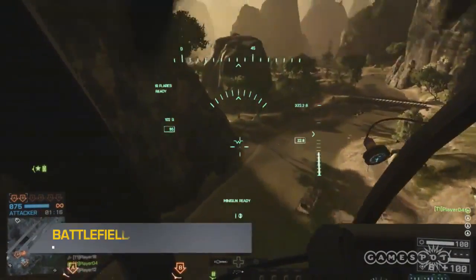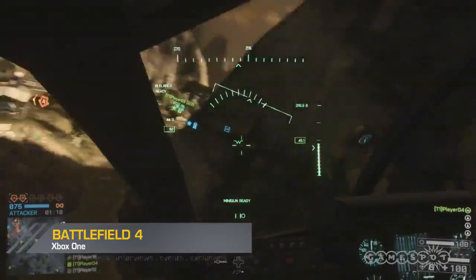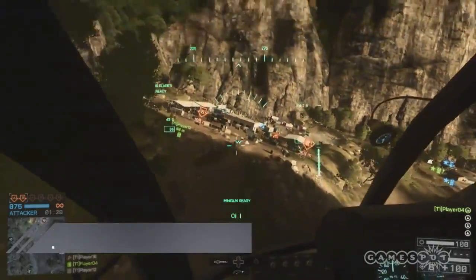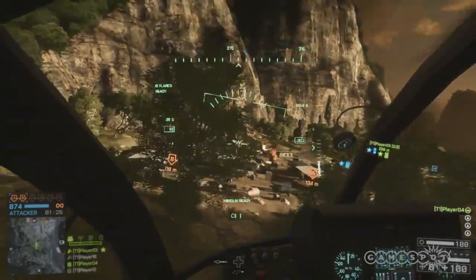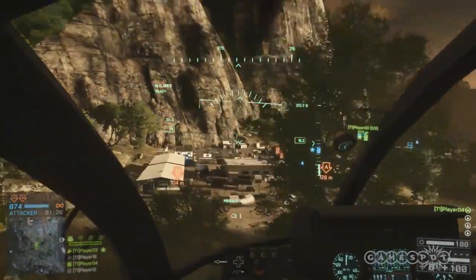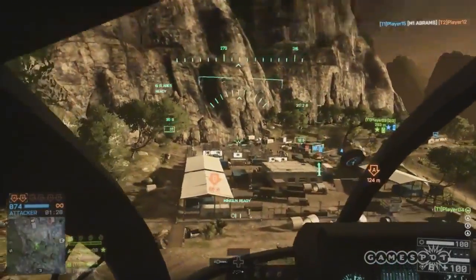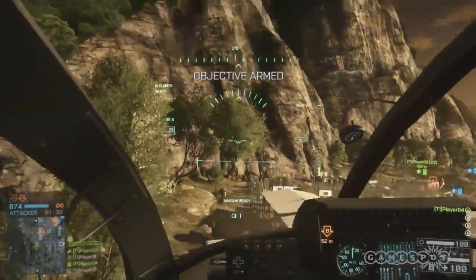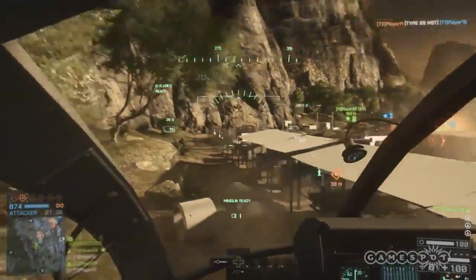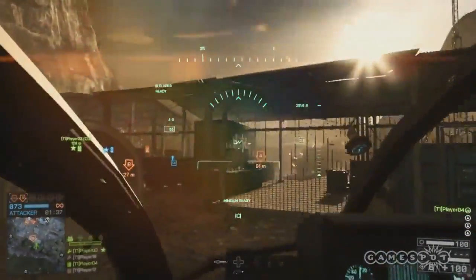Here's another map that seems very influenced by Bad Company 2 Vietnam map design. This one was maybe a bit more like Khao San Temple, but mixed with a lot of vantage points, a lot of rivers that you snake up, and a lot of choke points with bridges and things like that.